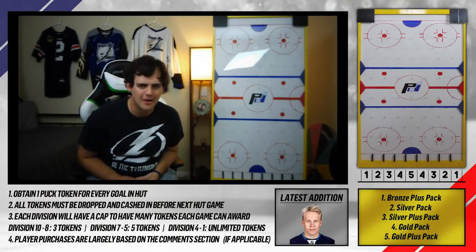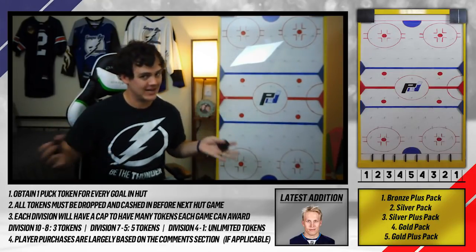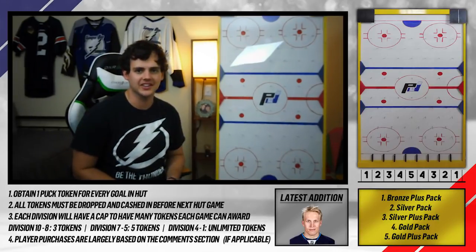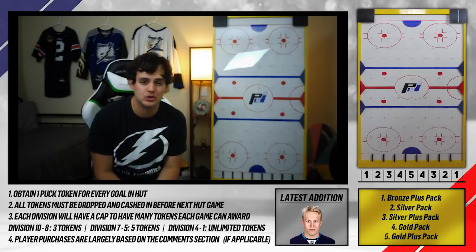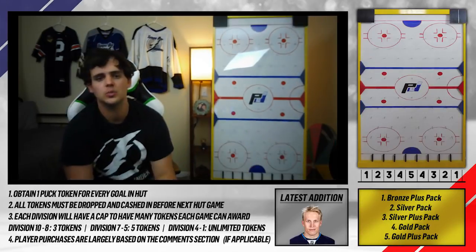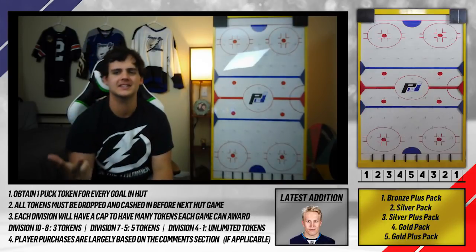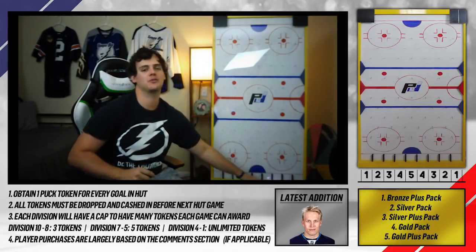We're back after that domination. Patrick Laine's first game — hat trick in the first period, just silly. We already have 700 points banked and need 300 more. Let me check the store real quick: a gold plus pack gives us 700, a silver plus gets us 400, and a gold common pack gets us 300 points. Any of those would be enough to buy the middle evolution pack — that's what we want.